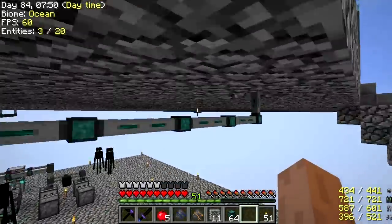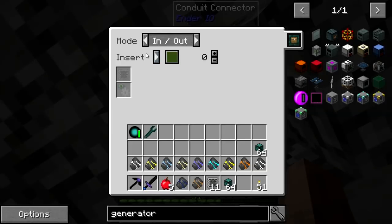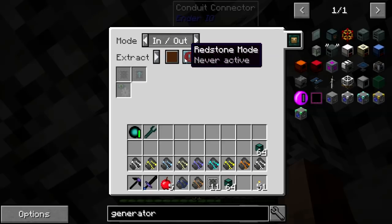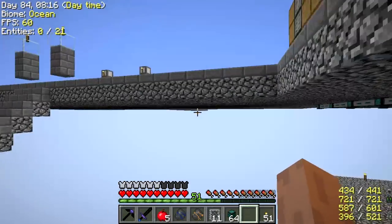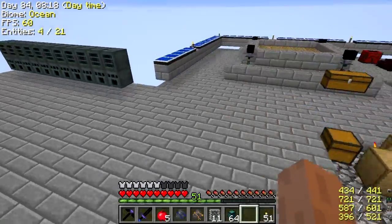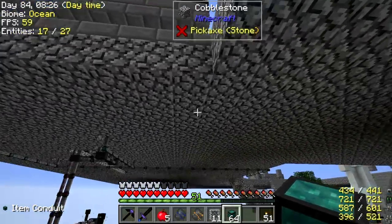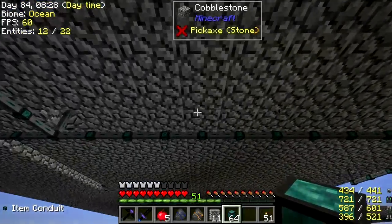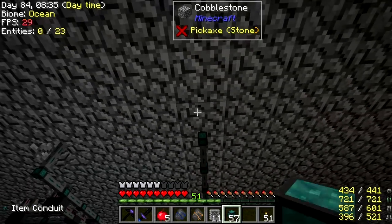We've got conduit here that hooks into the drawer controller. It's got in and out — insert on green, extract on brown. We'll make it always active. That should be enough. Let's just hook onto the network here.